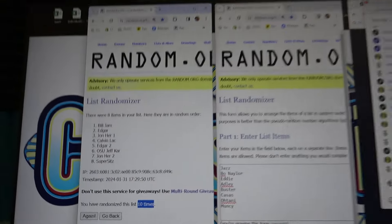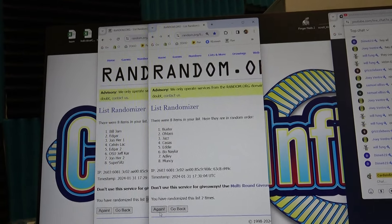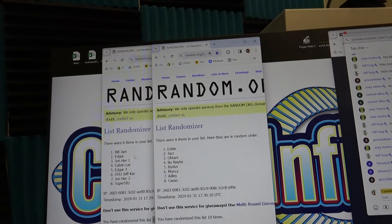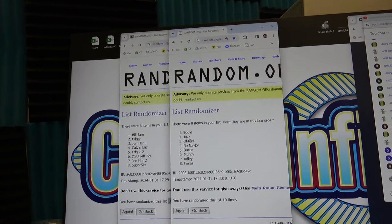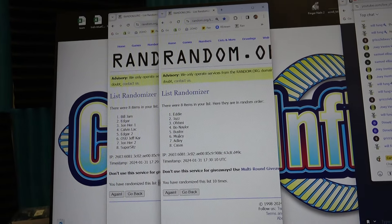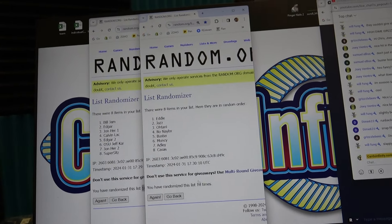Down to Super, 10 times. And one, two, three, four, five, six, seven, eight, nine, ten. All right — Bill Jim, you get Eddie Murray. Edgar, you get that Jazz Chisholm patch autograph. John Herr, you get the Ohtani game used jersey. Calvin gets the Bo Naylor rookie autograph. Edgar gets the Buster Posey metal patch autograph. Jeff Carr gets the Max Muncie one of one. John Herr gets the Adley Rushman rookie autograph. And Super gets the Tristan Casas purple autograph numbered to 10.